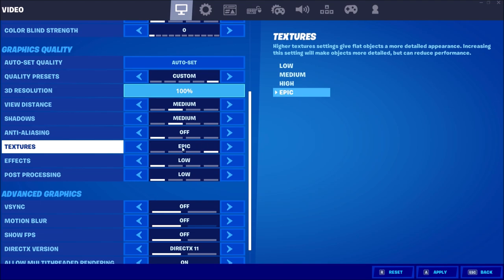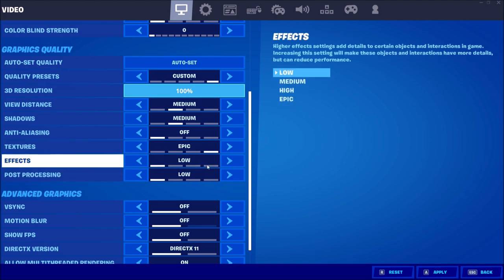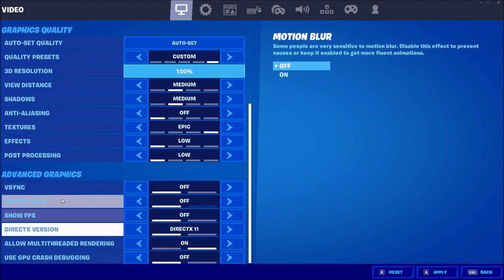Textures — set to Epic if you have 4 GB or more of VRAM on your GPU. If you have 3 GB, go with High. 2 GB, go with Medium. And if you have less than 2 GB, go with Low. For Effects and Post-Processing, I put those at off. Each bracket is about 2% FPS. If you're getting stuttering during fights and your effects are set to High, that's probably why — put them at Low and it will help a lot.